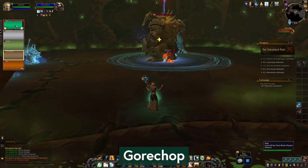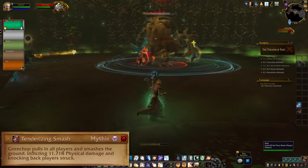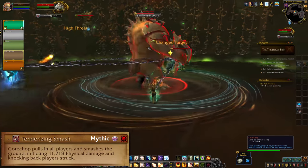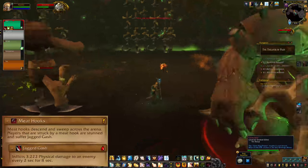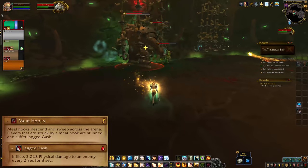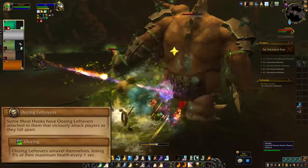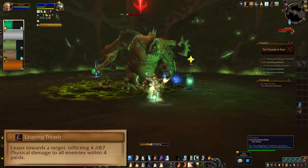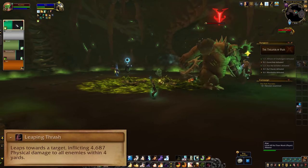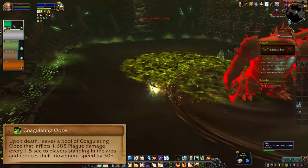Next up is Gorechop, and this boss is straight to the point. Hateful Strike is our standard issue tank slap. For Tenderizing Smash, he's going to grip you in and you've got to run back out. Meat Hooks will swing through the room — you need to find the gaps and dodge the hooks to avoid getting bled. The hooks will bring in oozing leftover adds who lose 5% of their health per second. Those will jump onto players with an AoE thrash and then drop pools when they die. Stay a bit spread while the adds are up and try not to cover the whole floor with their death pools — you need space to dodge hooks.